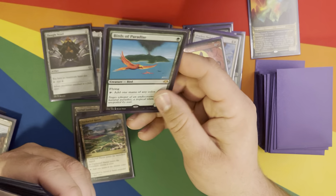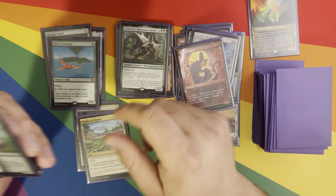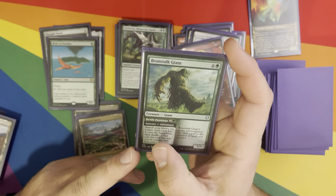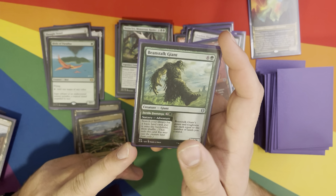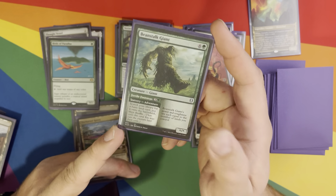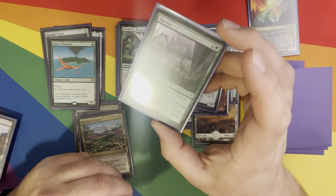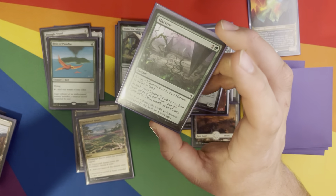Birds of Paradise — pulled that out of a pack. Good to have a mana dork. Beanstalk Giant — another classic. Its Adventure lets it search for a land, and then its Power and Toughness equals the number of lands you have. Fantastic. Harrow — sack a land and then grab two lands. More landfall triggers.